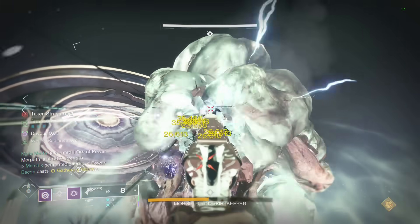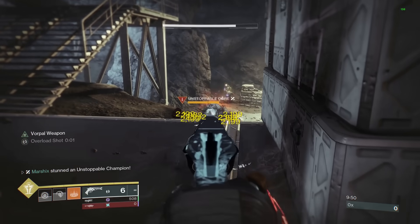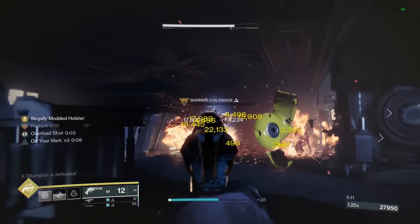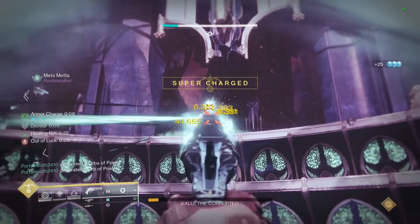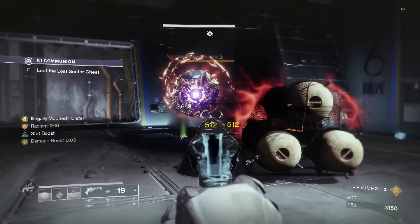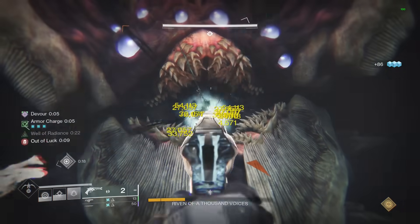This next hand cannon can melt raid bosses and takes out champions with ease. You probably already know I'm talking about Malfeasance. This is a 180 hand cannon that creates taken explosions every 5 shots. These explosions will stun Unstoppable champions, and they deal a surprising amount of damage. Malfeasance also gets a catalyst that gives it Vorpal Weapon, making it deal 20% more damage to all bosses. This makes it easily the best hand cannon to deal with champions, and it can even melt raid bosses, but you're going to have to set it up for that. You're first going to need 3 kinetic weapon surges to give you 22% more damage while you have armor charges. Then you need Lucky Pants, which will significantly increase the damage of your hand cannons for 10 seconds after you pull it out, giving you an additional 600% damage at 10 stacks. Throw in something like Well of Radiance and a debuff, and you can melt raid bosses with just your primary weapon.